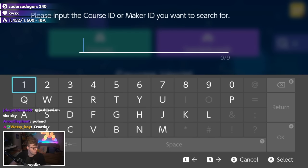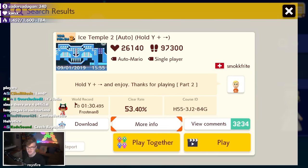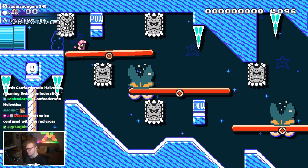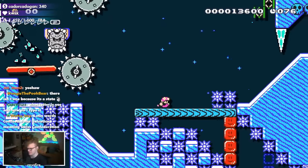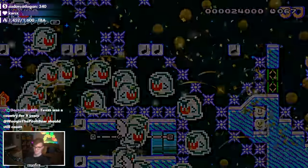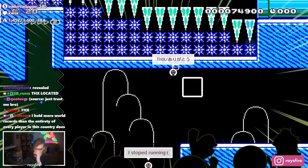Switzerland — country code CH — brings Ice Temple 2, an auto level that holds Y plus right. It's a flashy auto level, not anything too crazy, but very long. Not bad, just very long.